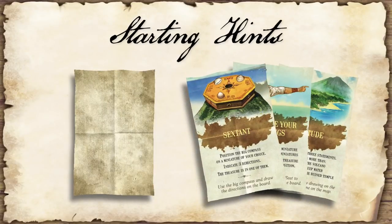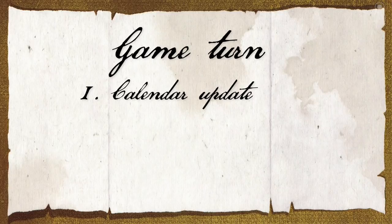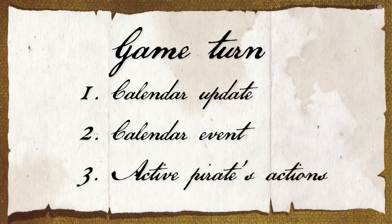The gameplay follows the calendar. Each new day corresponds to a pirate's turn. As long as no one finds the treasure, play continues until Long John Silver escapes from his prison tower. A regular game turn is divided into 3 steps: first, Long John Silver updates the calendar; then he triggers the special events of the day if there is one; and finally the active pirate plays 1 or 2 actions.